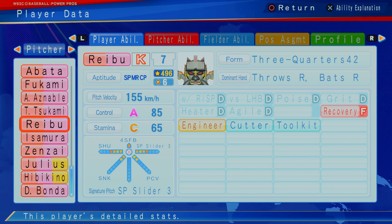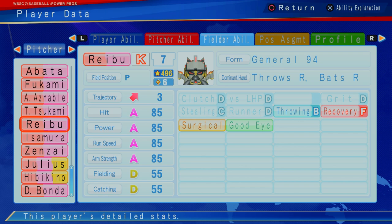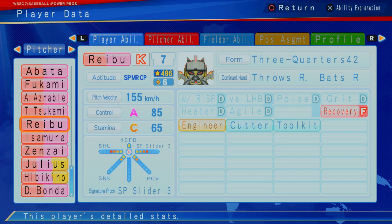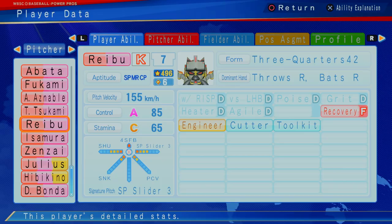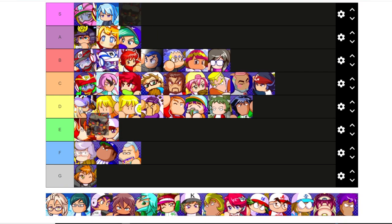So here he is — he's got the gold engineer, terrible recovery. But he's got that level four space galaxy slider, the level four Shudo sinker, and like a palm curveball. Crazy control, 155 kilometers per hour — one of the fastest here so far. Can start, relieving, close, C stamina. The six stars are pretty good. I thought he would be way higher — he can also hit. A hitting, A power, A run speed, A strength. Definitely if he's not pitching, this is your DH guy, probably one of your best DH guys as like your number two or three. At six star, as a pitcher and a hitter, Rebu's got to be an S tier for me.